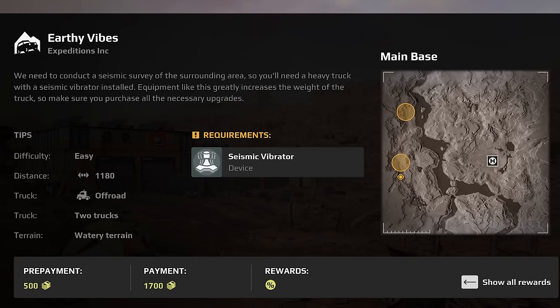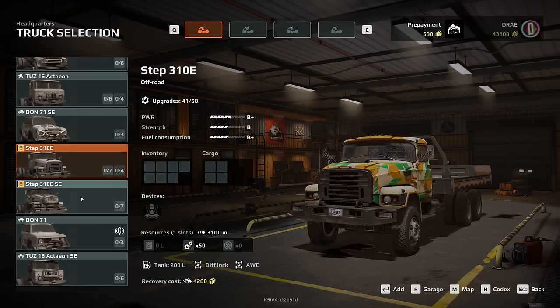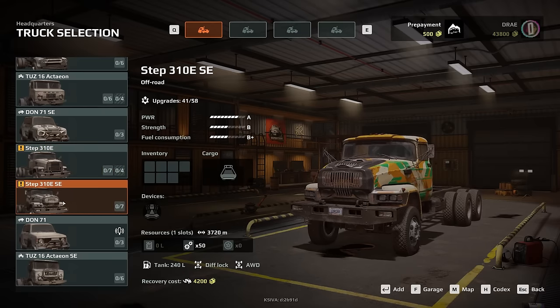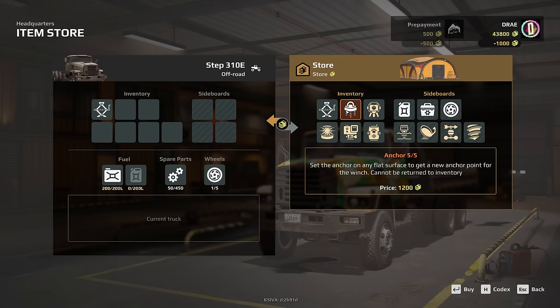This time we need to do a seismic survey of the surrounding area, so I'll need a heavy truck with a seismic vibrator. It also lets me know that this obviously greatly increases the weight of the truck, so make sure you purchase all the necessary upgrades. I believe this is the seismic thing — I mean, it is vibrating. I think I only have two trucks that will work, and they're the same truck except one is SC — I believe that might be the DLC version. I'm going for the base model because I ain't scared. This is a heavier truck, and I'm a little bit nervous because of that.